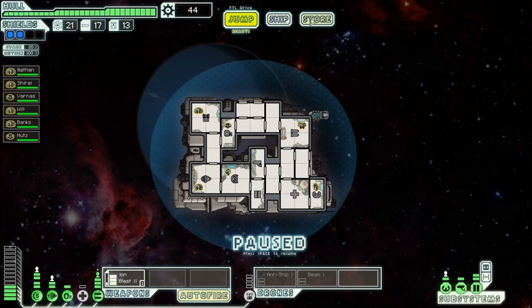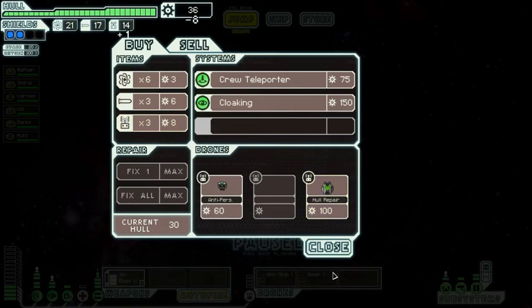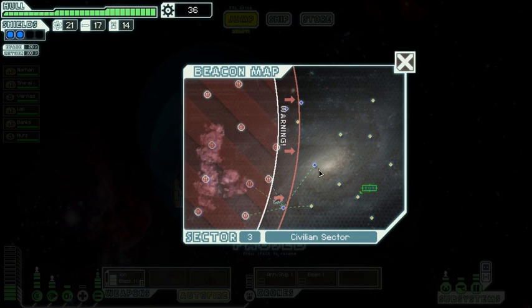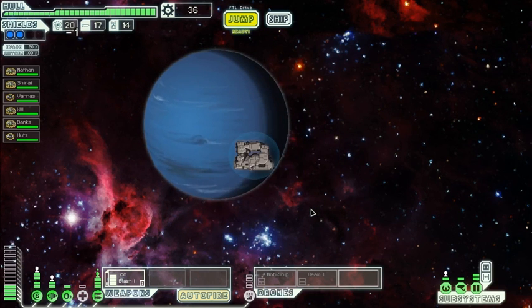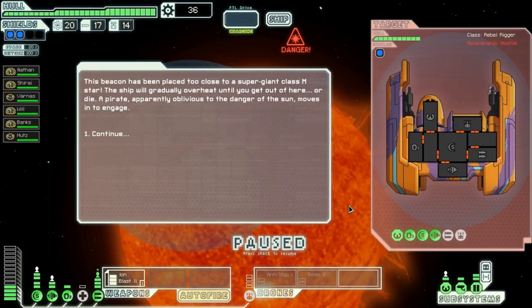Oh, and the store — drone parts? Yes, at least one. We're still good on fuel. If we find one of those random events that lets us sell missiles, we'll be set. Okay, we need to get moving. It's probably time for the bomb rush to the exit. A pirate — apparently oblivious.